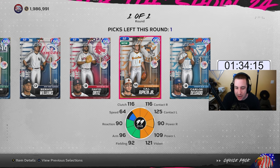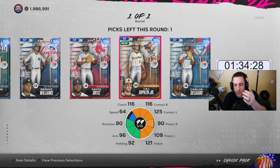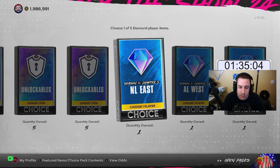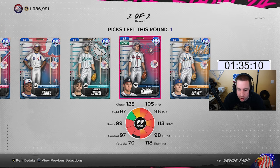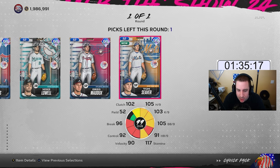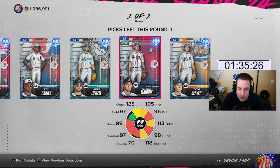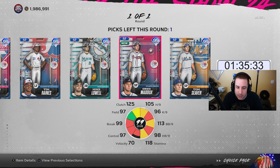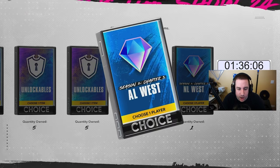The AL East choice is simple: Cal Ripken Jr. with 10 total bases. I like the total base idea — it's the easiest. Even if Delgado could hit three home runs quickly, if you don't hit a home run it's a waste. With Cal Ripken any type of hit counts. For the NL East, Tom Seaver or Greg Maddux both have five strikeouts as their mission. Tom Seaver has better K per nine so strikeouts might be slightly easier against CPU. We'll take Seaver first, then unlock Maddux second.